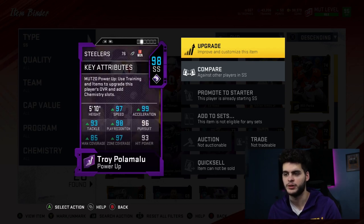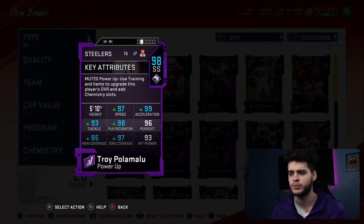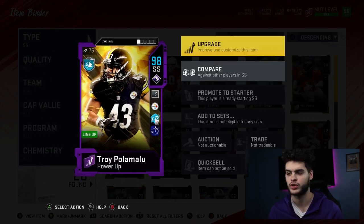Strong safety — this is the greatest defensive player I think I've ever bought in Madden Ultimate Team. Troy Polamalu — must pick up. He's different: 97 speed, 99 acceleration, 93 tackle, 98 play recognition, 96 pursuit, 85 man, 97 zone coverage, 93 hit power. Compared to Pat Tillman he's plus 5 speed, plus 10 acceleration — very similar tackling and play rec, plus 7 zone. It's like taking Ed Reed and Cam Chancellor and putting them in the same body. He destroys plays constantly — I have a lot of clips of him.